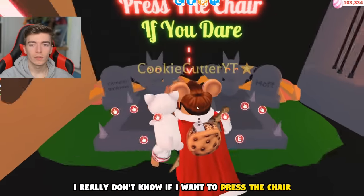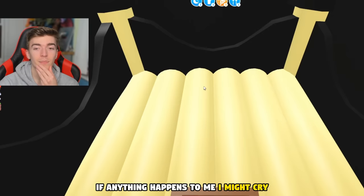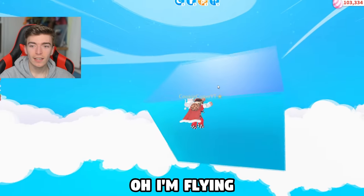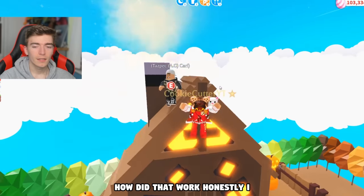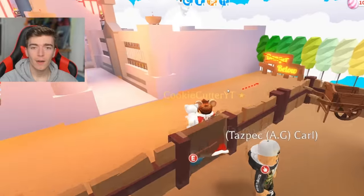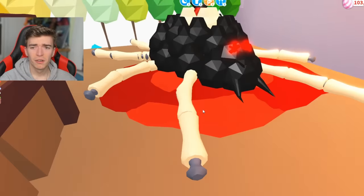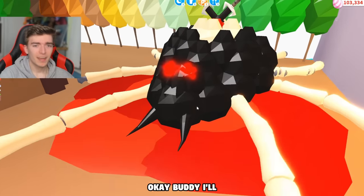'Press the chair if you dare' - I'm not sure if I want to. I really don't know if I want to press the chair. I'm gonna press it - if anything happens to me I might cry. Oh! I pressed it - now what? I'm flying! How did that work? Honestly I don't know; I still don't know how half of this stuff works, and I've been playing Adopt Me every day for so many years.